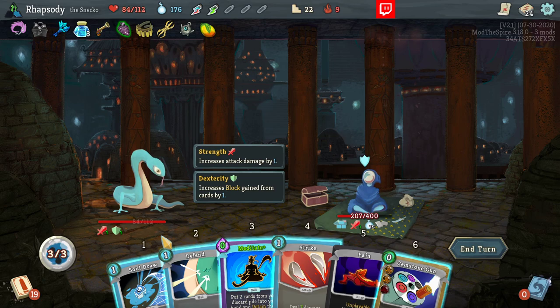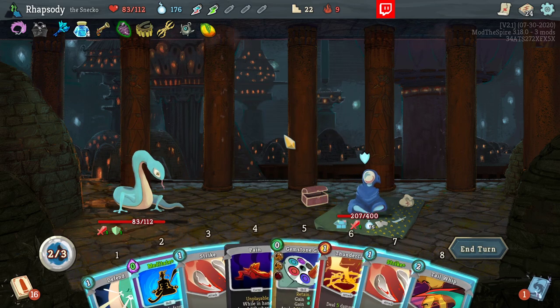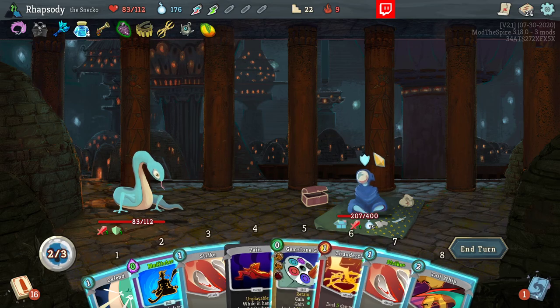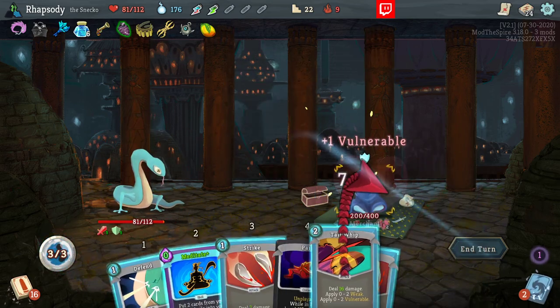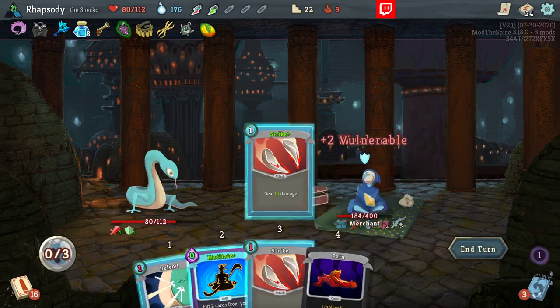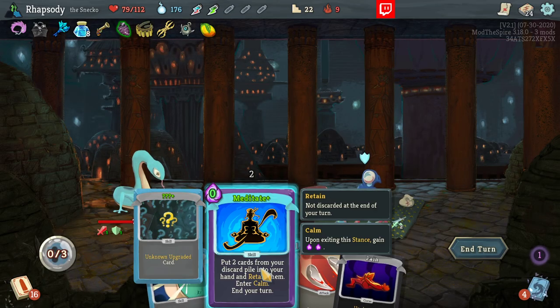There's another Pain — and here we go. Draw the Nope again. Dang. The Gemstone Gun, then Thunderclap. Get a Tail Whip, a Strike, and I take the Soul Draw back here with a Meditate. Do I need to be in Calm for any reason? No, we have no benefit from being in Calm. Sure, I'm going to leave that.